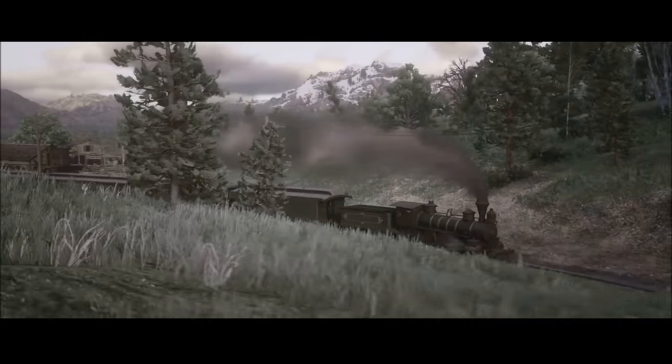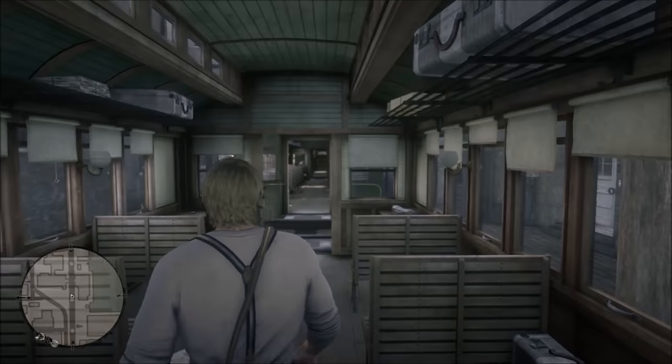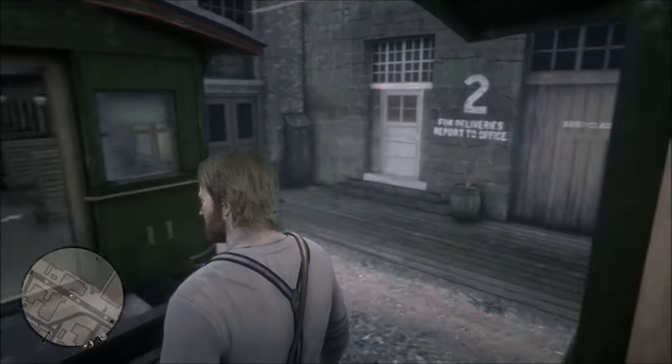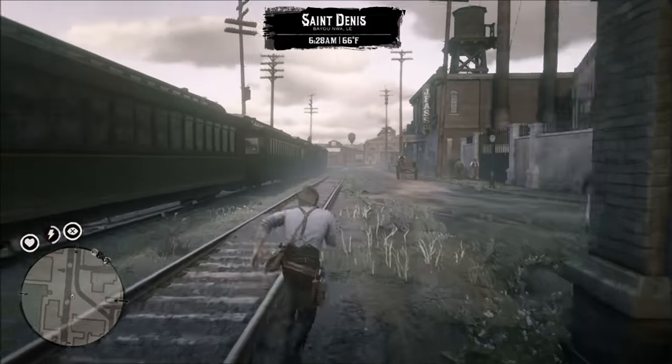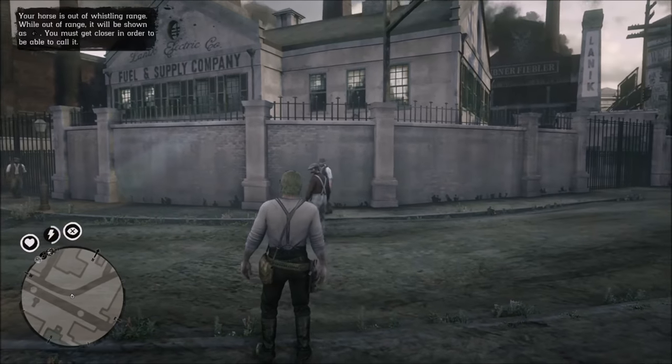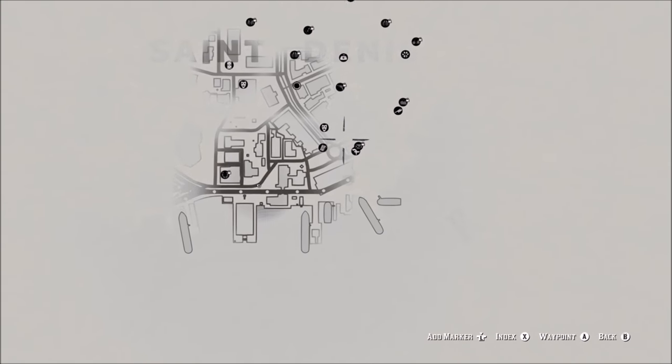You're going to get to St. Denis further on as you progress in the story, but if you unlock it from the beginning you don't have to go looking around trying to find where to sell your big game animals or valuables. Anytime you loot the Lemoyne Raiders or any rival gang, they usually have platinum watches, gold earrings, or similar valuables — and you sell that stuff at the fence. If you haven't bonded well with your horse yet, your horse may not show up when you take the train, but once you get your bonding level up, your horse will appear.